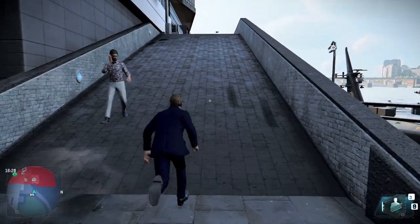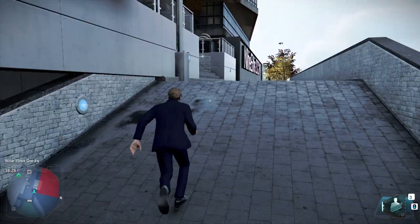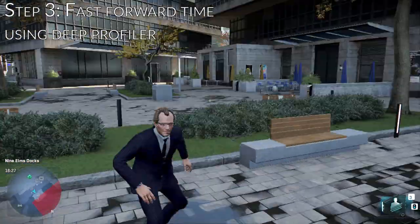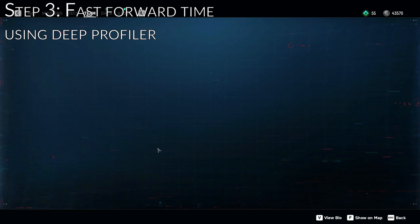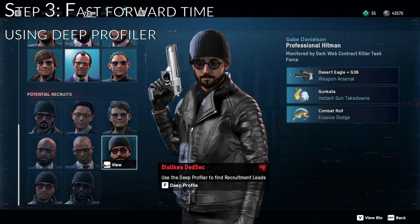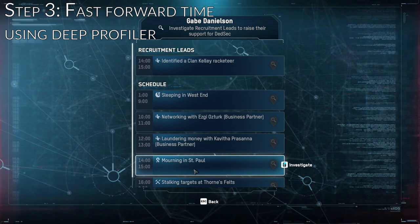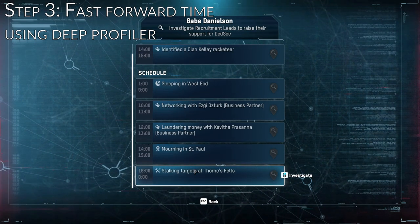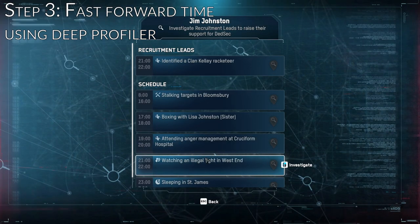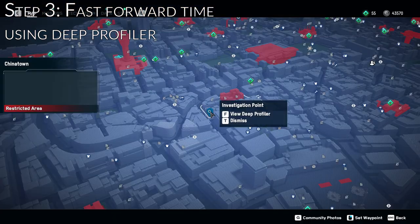Now that we have done a full rotation — again, you can do as many locations as you want — it's time to fast forward time. To do this, make sure you have a recruit; anyone off the street is fine, it doesn't matter. Go to the deep profile and find an activity taking place at the time you want. For example, I want to skip ahead to night time, somewhere around 10pm, so I go into the recruit's profile, find a suitable time, and mark it.